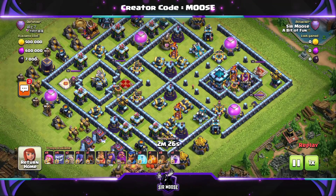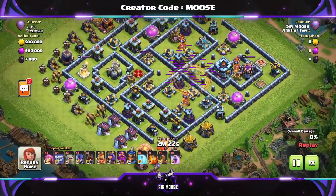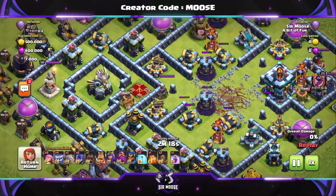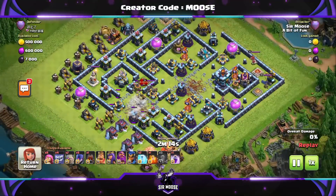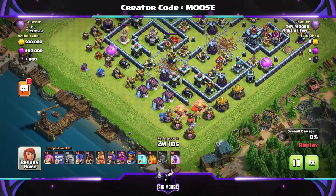So this is sort of an anti-three-star base. But it doesn't matter — what we can do is I always like attacking from one side against these sorts of bases. I've damaged the Town Hall again with Earthquake spells and opened up the base. Then I'm thinking where we're going to attack from — and yeah, we're going to attack from over here.